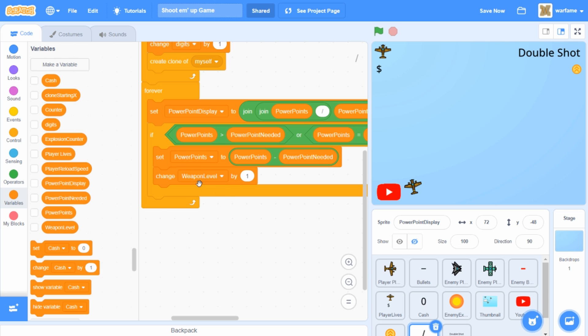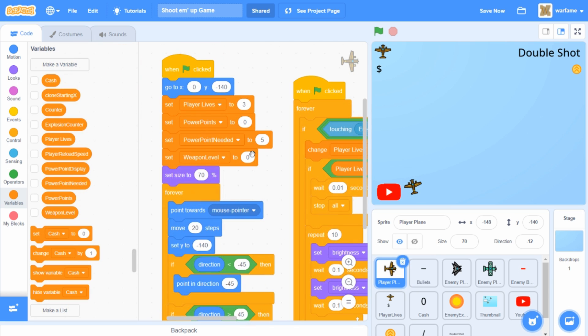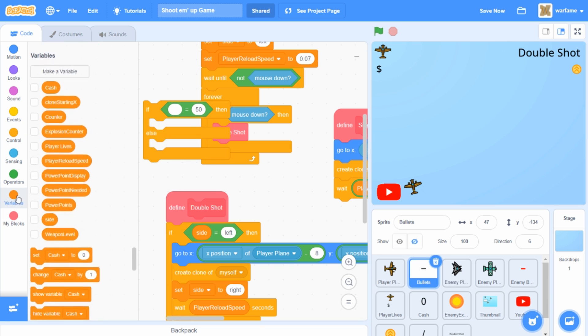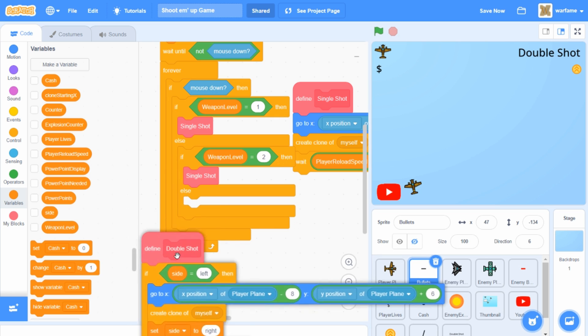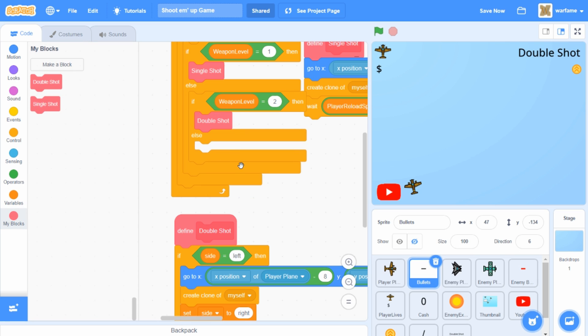Now we're going to actually use this weapon level variable. First, I'm going to go to the player plane sprite and set the weapon level variable to one — that's going to be the single shot. However, once the player upgrades to weapon level two, then the player is going to change to a double shot weapon. In order to change weapons, I'm going to go to the bullet sprite and drag in an if-else. I'll check if the weapon level is equal to one, then the player is going to do the single shot. And if the weapon level is equal to two, then the player is going to do the double shot. I'm going to leave the else blank because I'm probably going to be adding more weapon types in the future.